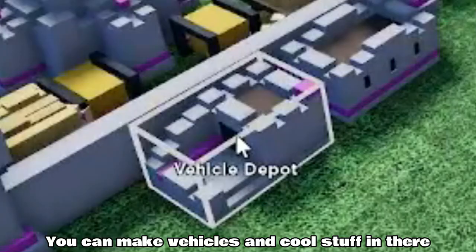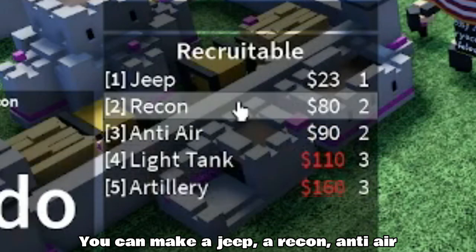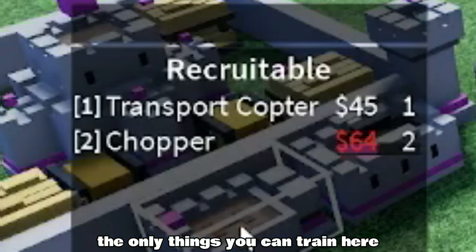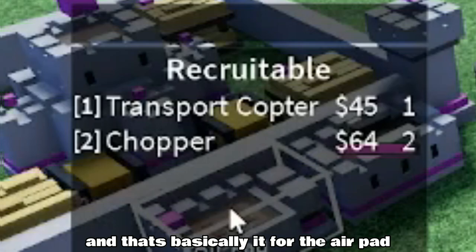This is a vehicle depot — you can make vehicles and cool stuff in there. You can make a jeep, a recon vehicle, anti-air, a light tank, and artillery. This is an air pad — the only things you can train here are transport helicopters and choppers, and that's basically it for the air pad.